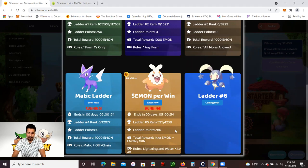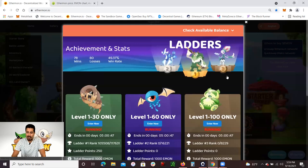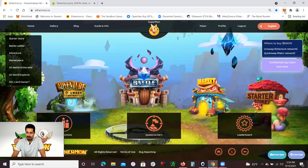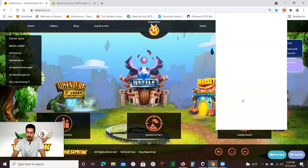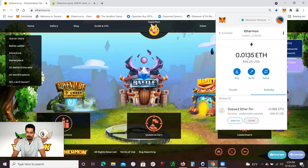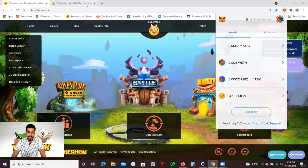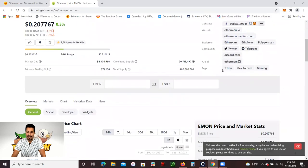Keep in mind these Emon tokens are going to be available in your MetaMask wallet. Because they're using the Matic network, you do have to add the Matic network into your wallet. I've already added it, and right here I have 147.5 Emon tokens — you can earn 0.5 Emon tokens per battle. I could go back and exchange this, transfer it to the Ethereum blockchain, and then sell them for US dollars if I wish. But I'm collecting and saving them.